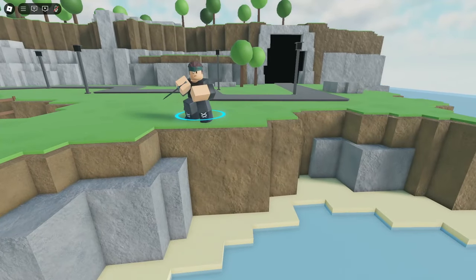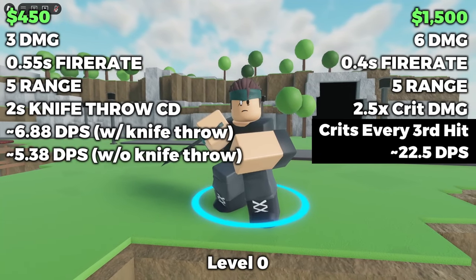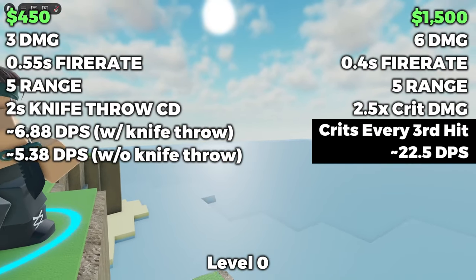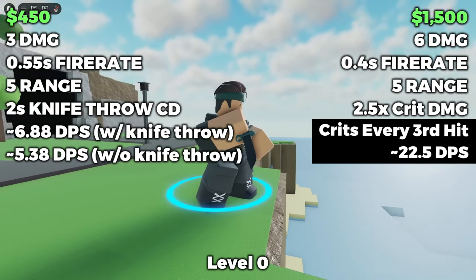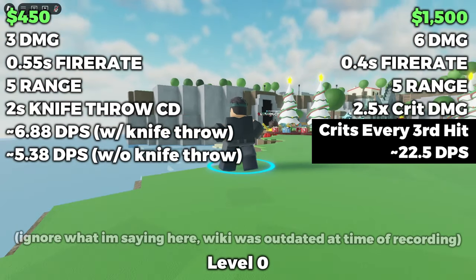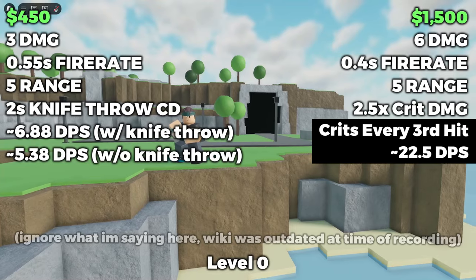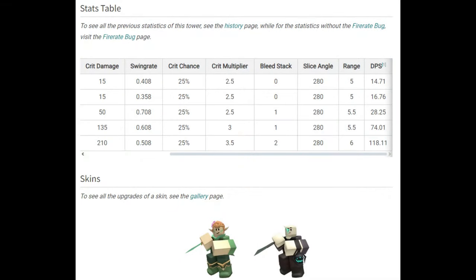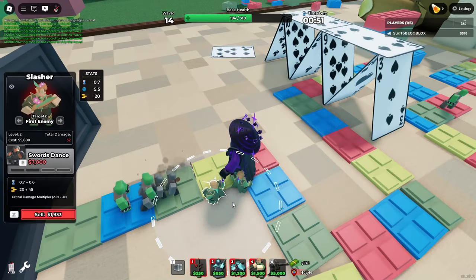Now that the reworked Slasher is out, let's start the comparison. At level 0, the price jumped from $450 to $1,500, making it no longer an early game tower but a mid-game tower. Its damage is now 6 with a fire rate of 0.4, and it has a critical hit that does 2.5 times the damage — 15 damage — like the Brawler and Warden. The wiki says it's a 25% chance, so we can assume every 4th hit is critical, giving a DPS of 20.625 with a range of 5.